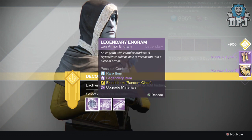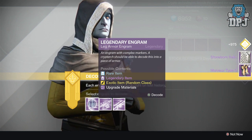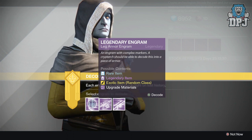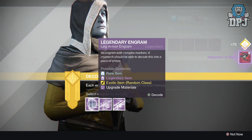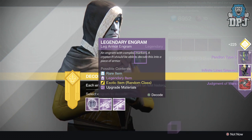Oh yes — I actually need an artifact on my Titan. I don't have one whatsoever; I've got a blue which is pretty bad. So that should bump up my light level quite a bit if it's over 300, hopefully. Oh, I've got another one. Well, what can I say? Can't really complain to be honest.